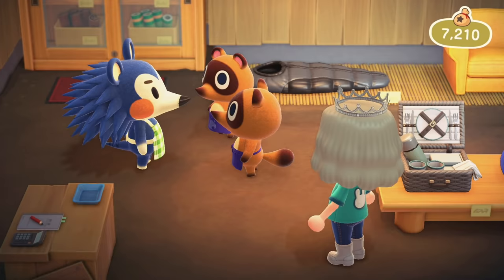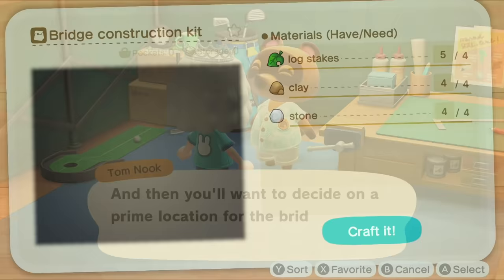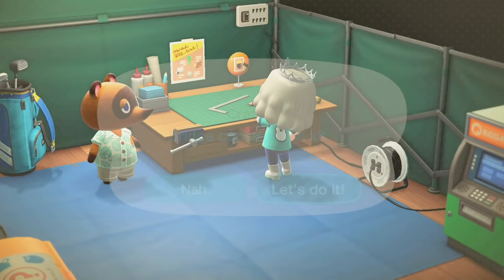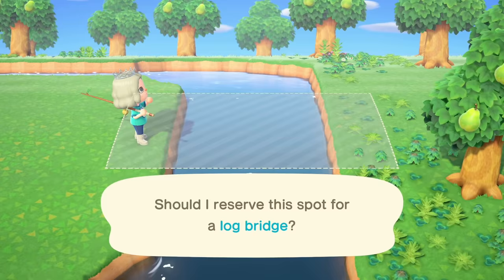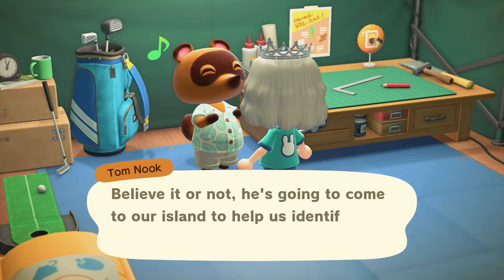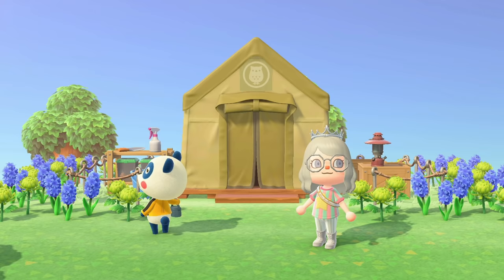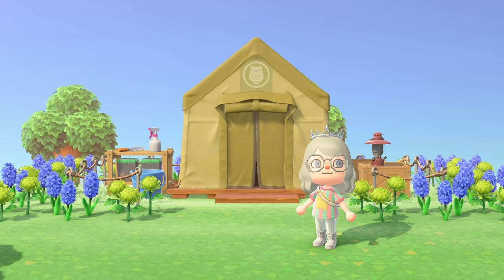You will get to a point where Tom Nook wants to build more houses on the island for more villagers. Before you can do that, he will say you need to build a bridge. Progress through building the bridge — get all the materials, make the construction kit, set it up, and you'll be ready to go. You'll also want to be collecting sea creatures and bugs during this whole time to give to Tom Nook. Once you give him 10 creatures total, he will say Blathers wants to come set up shop on the island. You can unlock K.K. Slider without ever going into Blathers' tent, but I do recommend getting the vaulting pole as it makes the process easier.